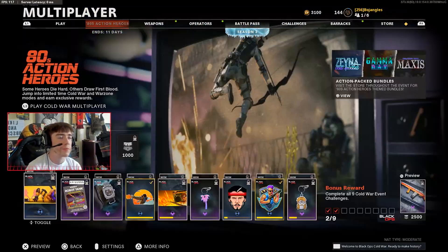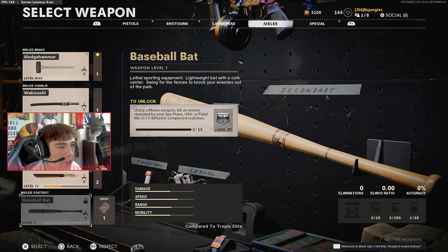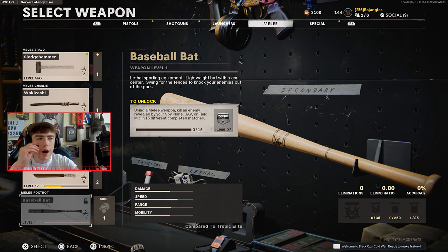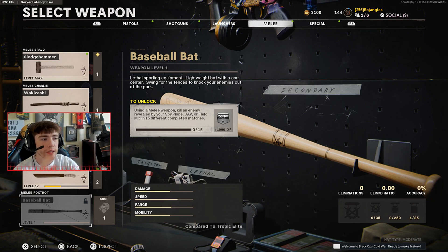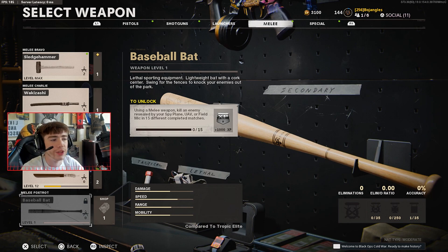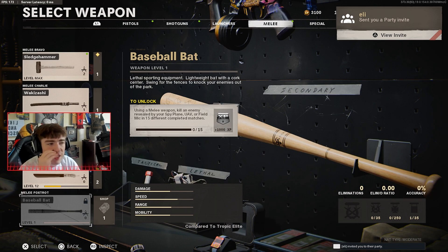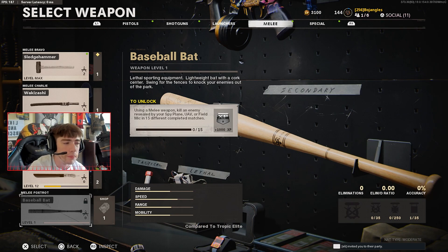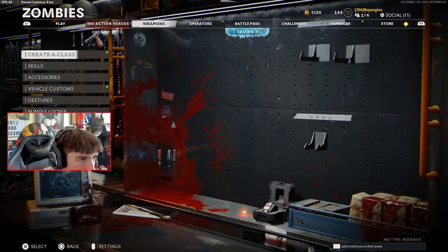Alright, the brand new baseball bat. We're gonna check out the challenge and see what we have to do to unlock the new melee weapon in game. There is a multiplayer challenge: using a melee weapon, kill an enemy revealed by your spy plane, UAV, or field mic in 15 different matches. It's actually pretty easy — just call in a UAV and kill somebody with a knife.